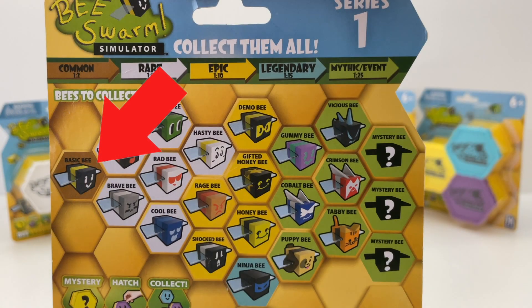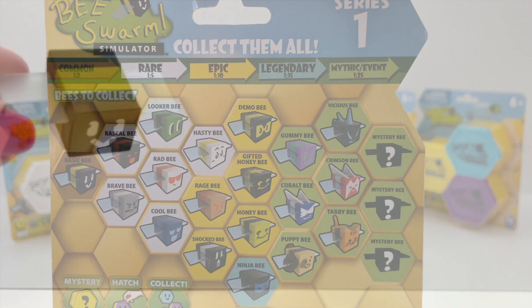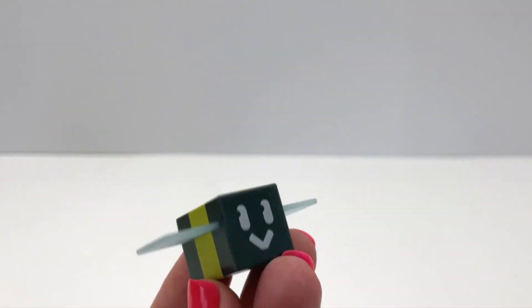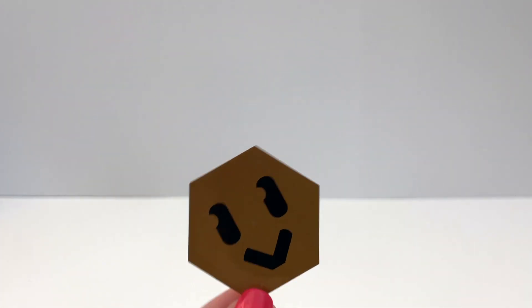Our first bee is the Basic Bee — well, that makes sense. I really like how they designed these. There are no moving parts, they're really simple and cute, the materials feel good, they're well made. Each little hive comes with a matching sticker for your bee, and that sticker fits right on the back.